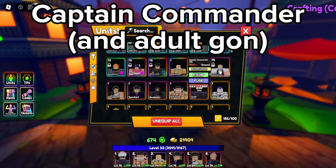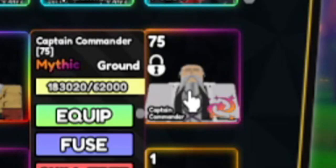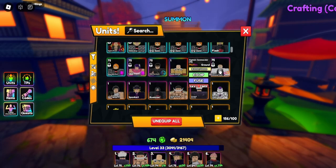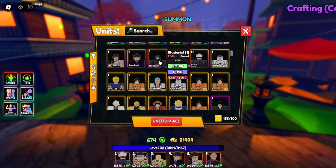Captain Commander is probably one of the most mid mythicals. I've never seen anyone use him unless they have no other good mythicals, and nobody uses Adult Gon either, so there's probably a reason for that. I would not recommend summoning for Captain Commander.